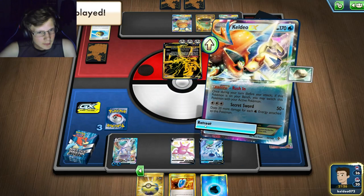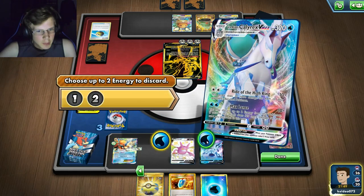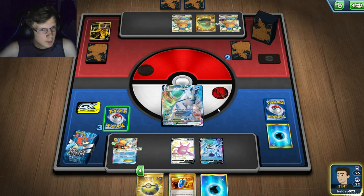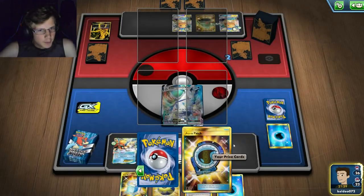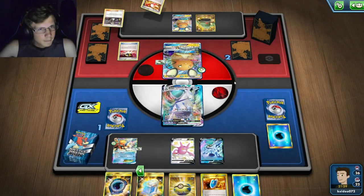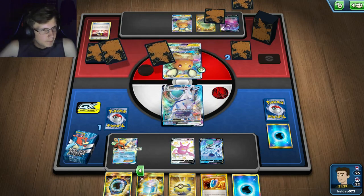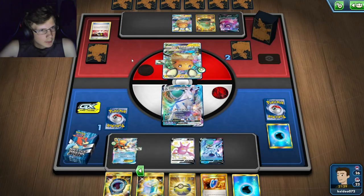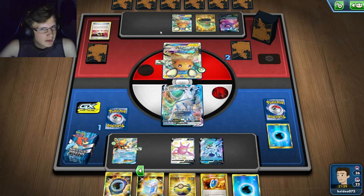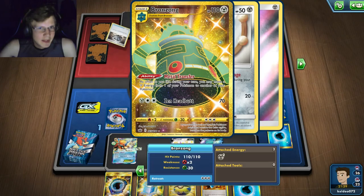I get three cards, he gets two. I have a Quick Ball and a VS Seeker — decent hand. I can try to get more Aqua Patches. I'll get two prize cards so I have one to go. He's going to Crobat here for a new hand. He's out of Nenes. I wonder why he didn't put that Zacian down earlier — that's kind of suspicious. He's got a lot of balls left.